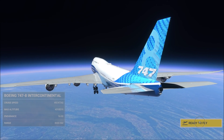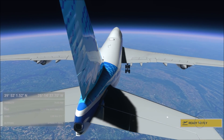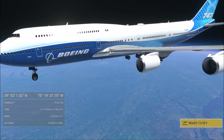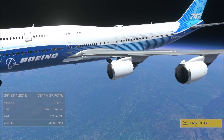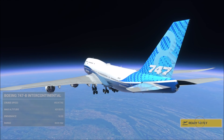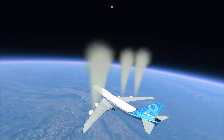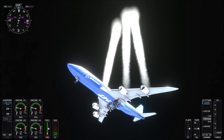I'm actually getting the plane up to the maximum altitude the game supports, which is 275,000 feet above sea level. And that is, according to NASA, outer space — although that is below the Kármán line, which is what most of the world considers outer space, which happens to be around 328,000 feet.